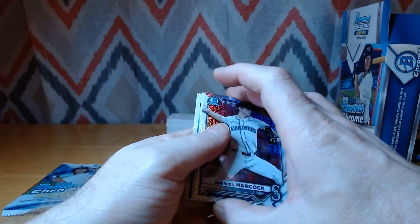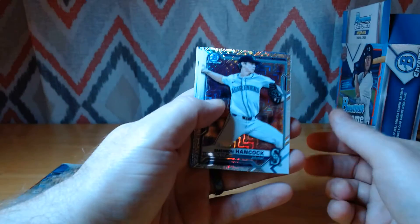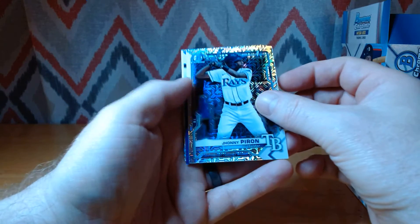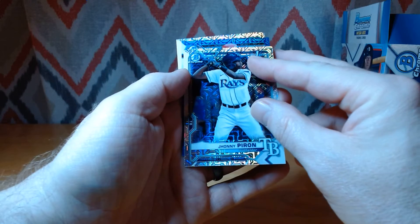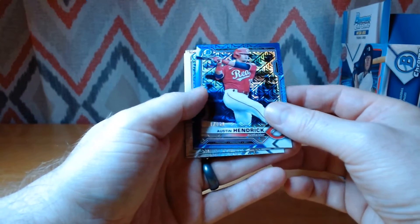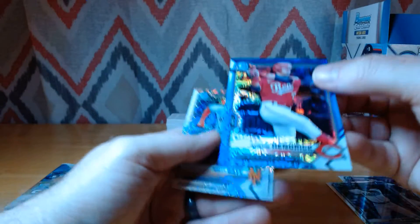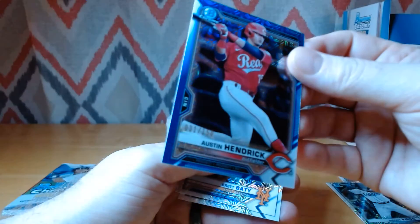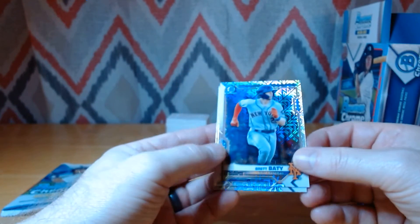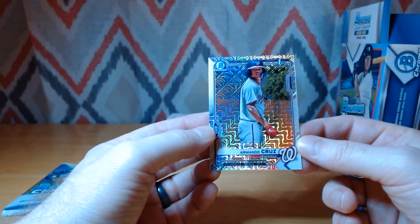Do we have any color? We do have — yep, we got a blue! Emerson Hancock. Mojo cards are really nice. Johnny Piron — is it a first? Please be a first. Give me a first. No, it's not a first. Oh well. And Austin Hendrick. A nice blue — number two, I believe. That's to 150. So a nice blue mojo Austin Hendrick to 150. Brett Beatty. And then we have a first Bowman of a nice Nationals prospect — Armando Cruz. Very nice.